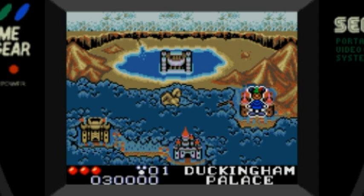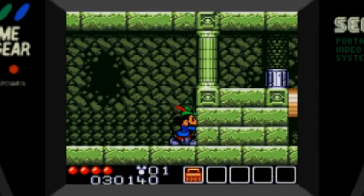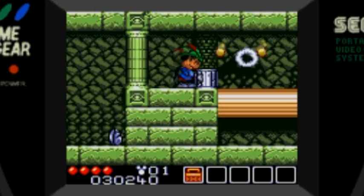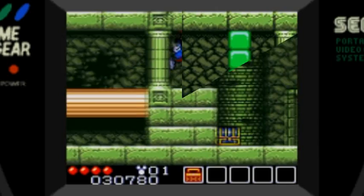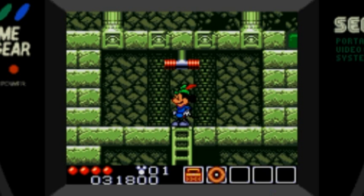Once again, more cutscenes — great graphics. Back to the map. Look at the graphics; if this was a Genesis game, I wouldn't be complaining. Very, very good graphics on the Game Gear version. It can really show off the colors when it wants to. It has a Sega Master System mode, and some games may just use the same palette as the Master System, but in this one you can definitely tell they're using the full palette of the Game Gear.